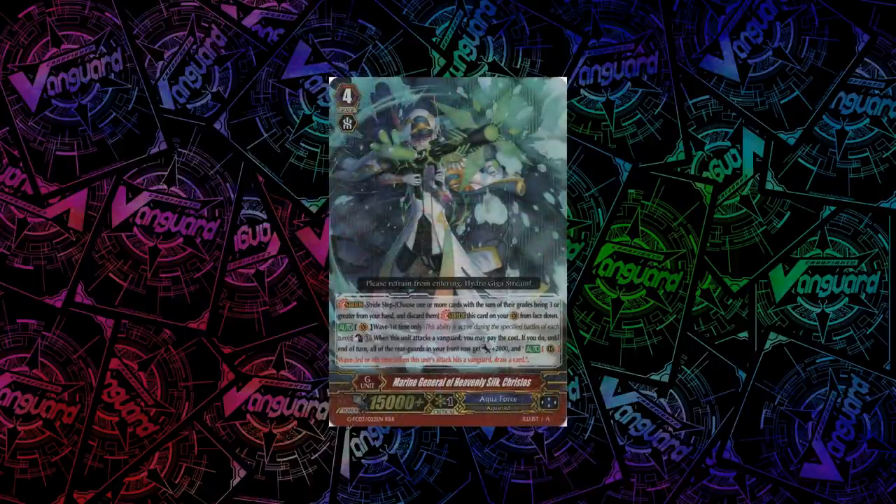For Aqua Force, we have a very good stride in Marine General of Heavenly Silk, Christos. He has a wave skill — first time only, so only when you attack for the first time. When he attacks a vanguard, you count as 1 and give your front row rearguards plus 2k, and they get the skill that when they attack for the third or fourth time, if they hit a vanguard, you can draw a card. Pretty abusable and I quite like it.